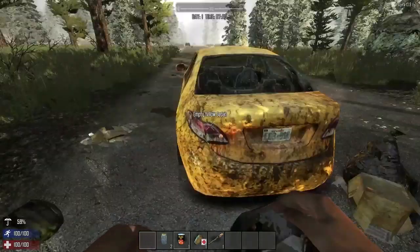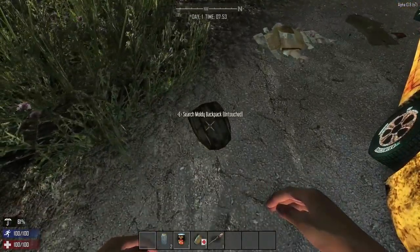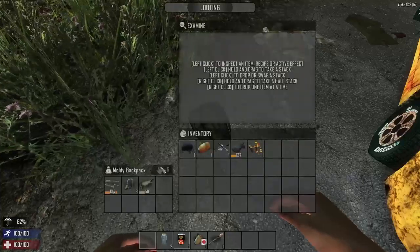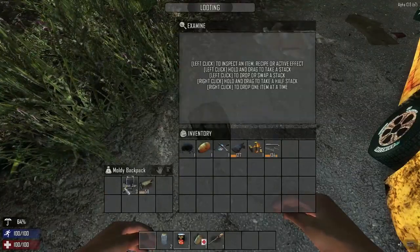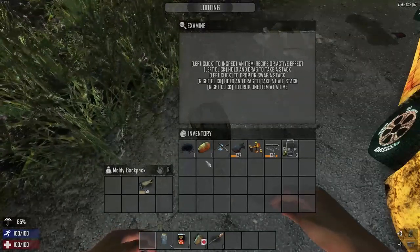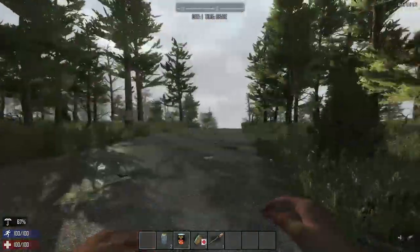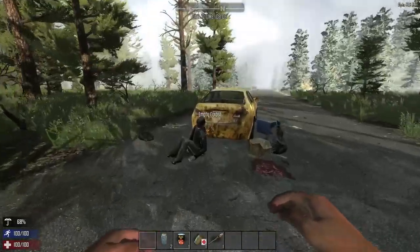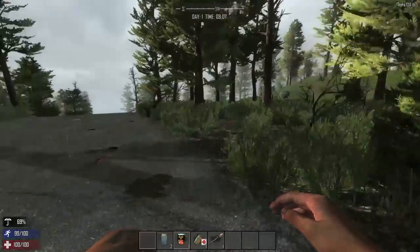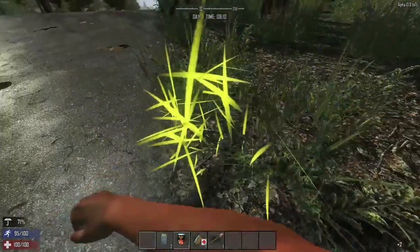You can scrap down items to get the raw materials - I just scrapped and got some scrap brass there. Found a mouldy backpack, hunting rifle parts - that's good. A glass jar you can use to pick up water from rivers, and a shotgun stock. Okay, the main objective today is to try and find shelter, or if I can't do that, just try and build something to survive through the night.